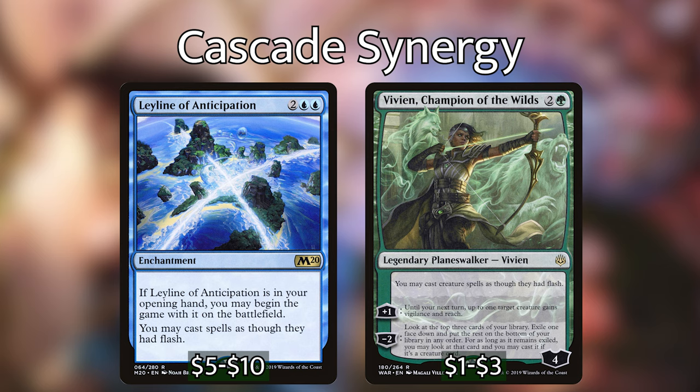For our mana base, I've kept it pretty simple — no huge surprises other than Reliquary Tower, because we're going to be drawing a lot of cards. Other than that, we've got Breeding Pool, Cascade Bluffs, Cinder Glade, Fire-Lit Thicket, Flooded Grove, Frontier Bivouac, Hinterland Harbor, Ketria Triome, Rootbound Crag, and Sulfur Falls. We're playing 13 Forests, eight Islands, and seven Mountains. The deck is about 50% green and 50% blue and red, so we want more green mana production, but we still want a good balance so we can consistently get Averna down on turn three.